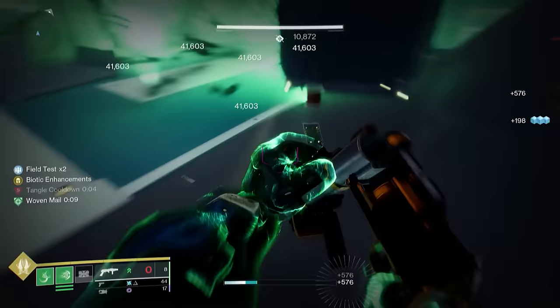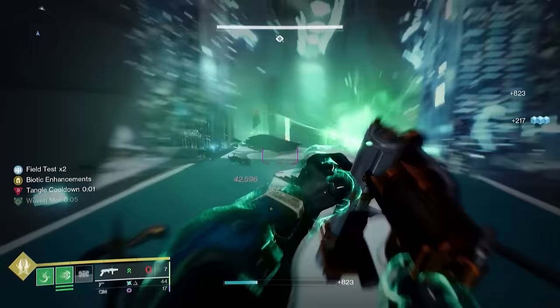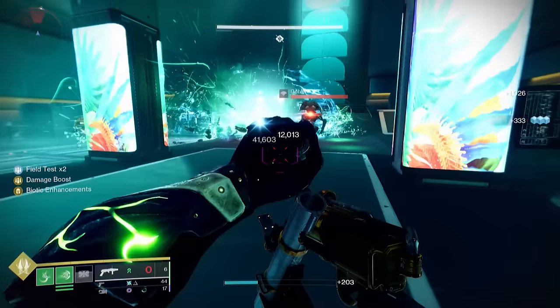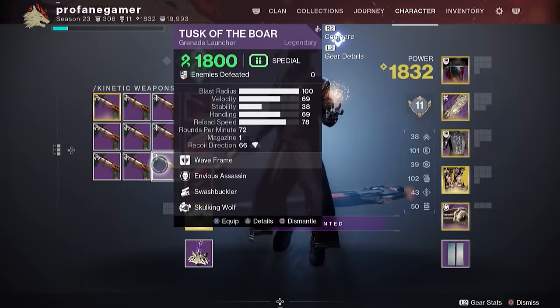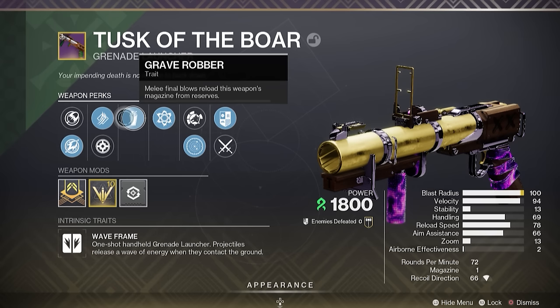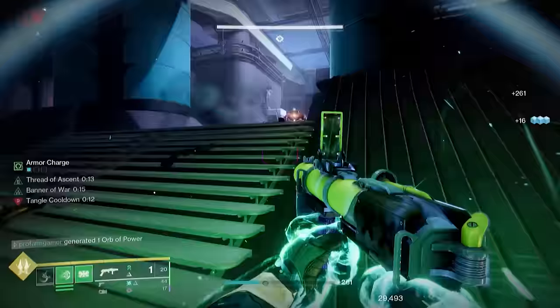What's up guardians? Profane here. Thanks for checking out the video. Today we're checking out a new one-of-a-kind grenade launcher that just became available — a Strand grenade launcher called the Tusk of the Boar. I was really excited about this weapon getting added and I've spent several painstaking hours farming for the best possible perk combinations. It has so many different great combinations that could be viable options in so many different loadouts, and today we're going to be checking out all that this grenade launcher has to offer, so that you'll know whether this orange is worth the squeeze.